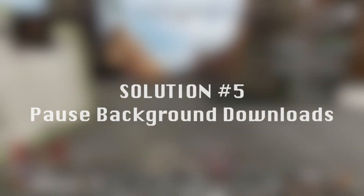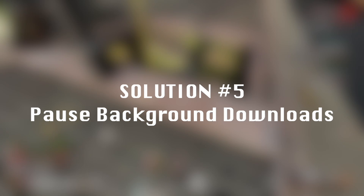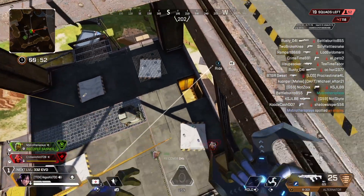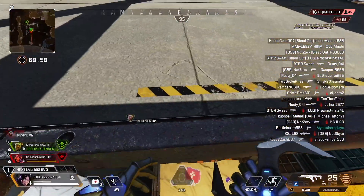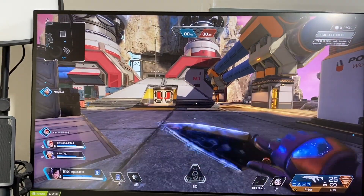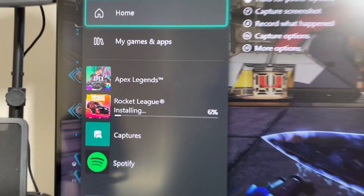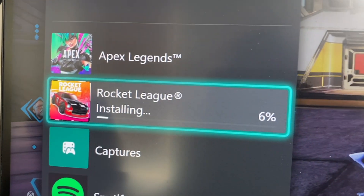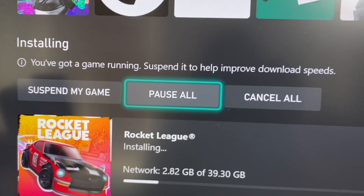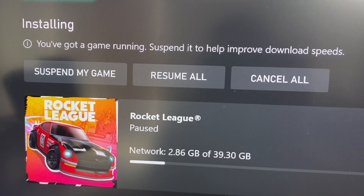Solution number five is probably the easiest to fix, and every time I run into it I think I should have known this right off the bat. That is simply pausing downloads happening in the background on your console or PC. For example, when I'm playing Apex Legends and start lagging, it's usually because my other games such as Fortnite or Rocket League are updating in the background. Simply pausing these games allows me to resume Apex without any lag.